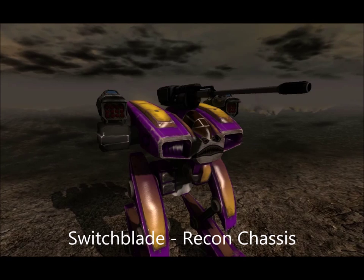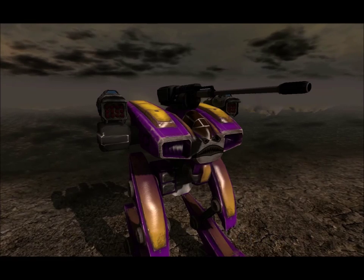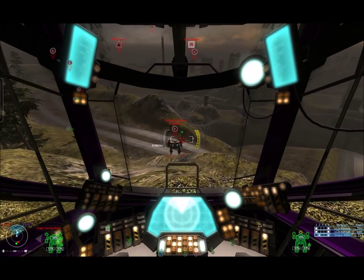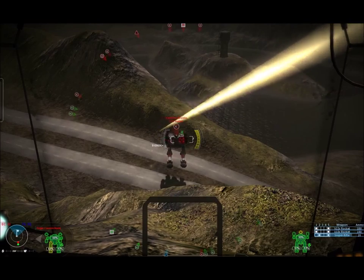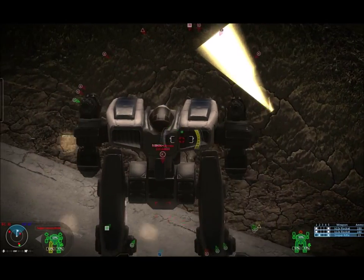Next up is the Switchblade. One of the things we wanted to make sure was that all the cockpits resembled what the external view looks like. You'll see a little more detail in the cockpits, and one thing I especially like about the Switchblade is that with the sniper gun on top, you can actually see the weapons on the outside of the cockpit. We hope that really excites people.